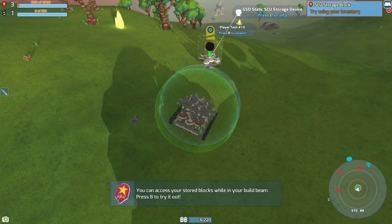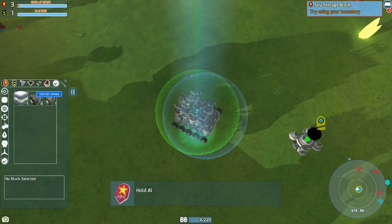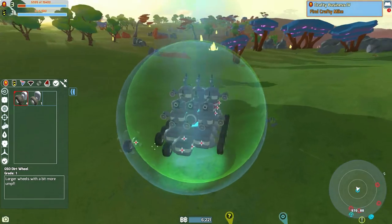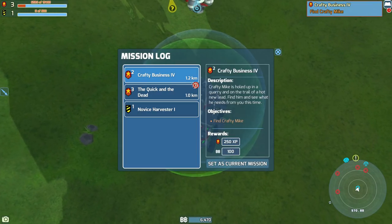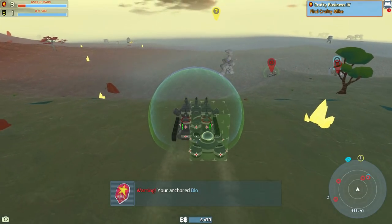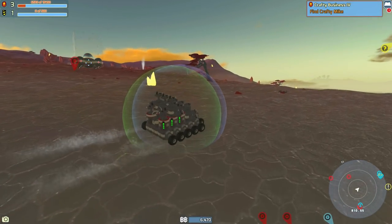Oh, that enemy down there has a repair bubble - that's expensive. You can access your stored blocks whilst in your build beam, or even if you're not in your build beam. Try using your inventory - okay, there we go, let's put that there and there. Everything is now fine - is that it, we done? Okay that was a pretty simple quest. Let's get back there after having a quick look at this enemy. Oh yeah, that little base we stole earlier - you can keep it guys, you've earned that base.